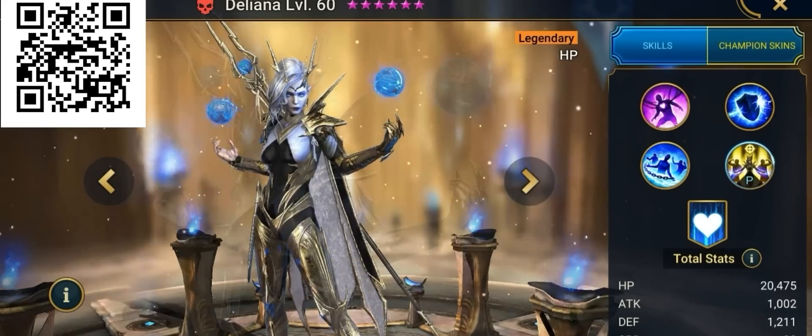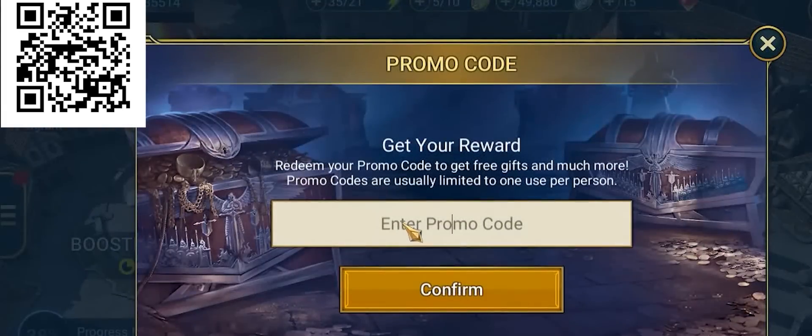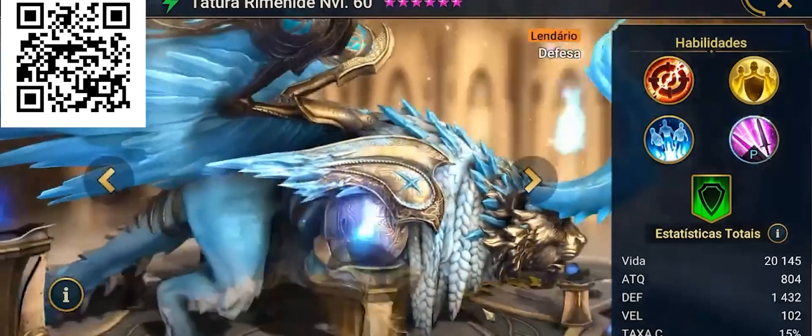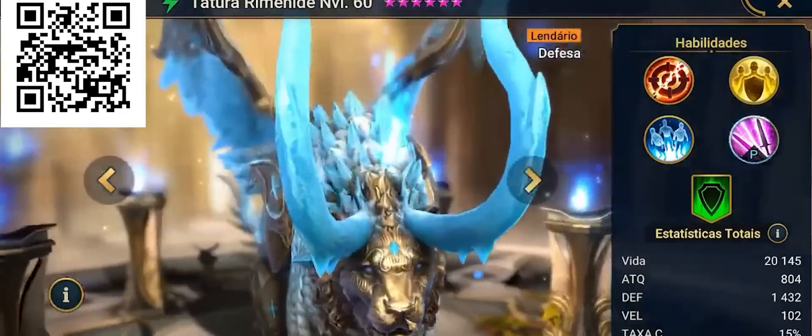And if you're new to Raid, you can use the code MyDeliana to get her up to level 50 right off the bat. Of course, we still have access to all of the old champions, such as my favorite Tetra Rhyme hide — that lovely beast. But Raid's forte has always been conceiving new champions with a peculiar set of powers and abilities, that make for more interesting gameplay by mixing things up a bit.